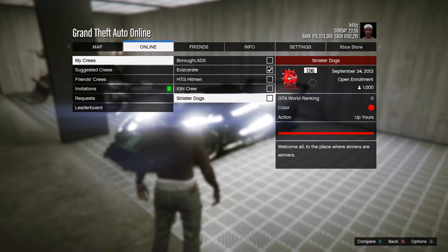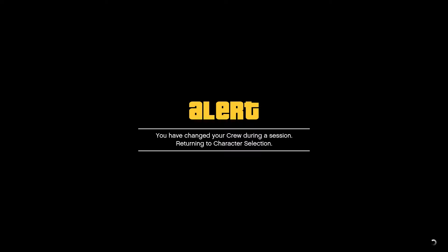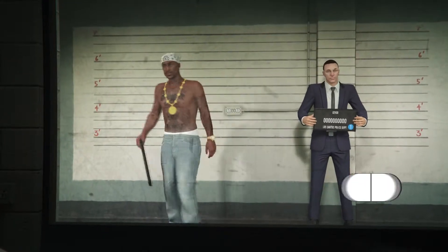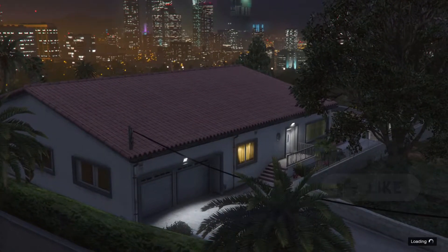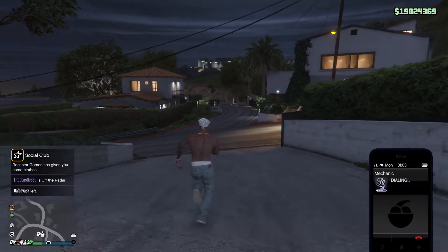Inside the crews tab you can change between your crews. Just keep in mind that as soon as you set a different crew as your active crew, you will be taken out of your current online session and put into the character selector. From there all you need to do is select your character again. After selecting your character you will eventually spawn inside an online session, and just like that your crew will have changed and you'll be able to use a different crew colour.